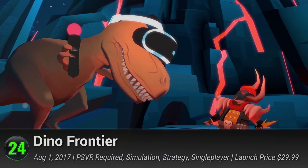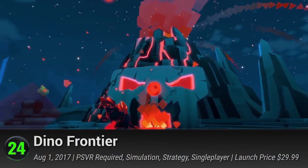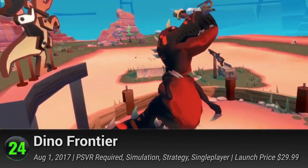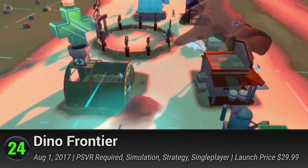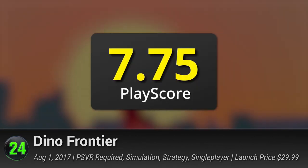Number 24: Dino Frontier. An unexpected mix between the Wild West and dinosaurs, Uber Entertainment's dino simulation game lets you build and manage your own settlement where both of these worlds collide. Be the town's mayor and carefully balance your resources in a tabletop-style VR view. Create the most prosperous settlement in the world. It has a PlayScore of 7.75.